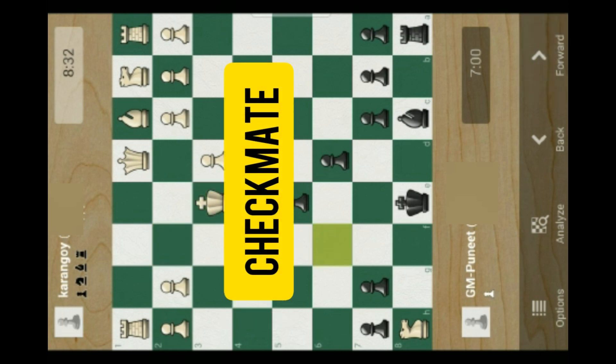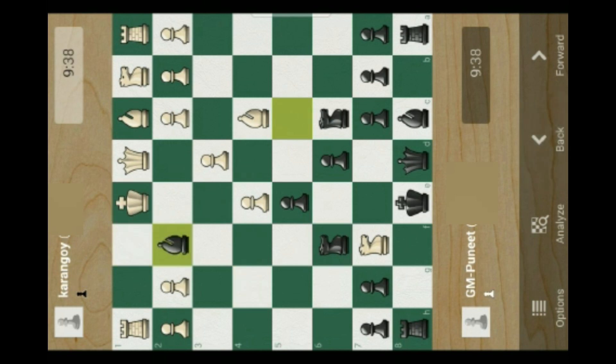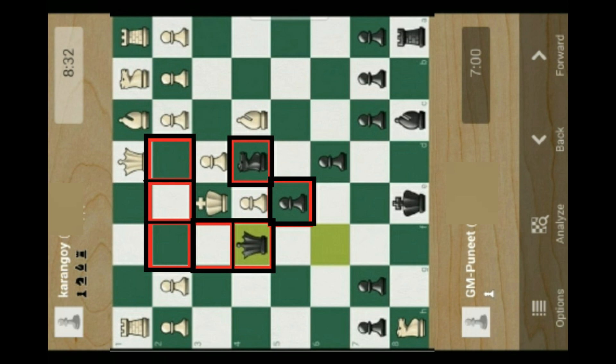It is checkmate — my opponent can't go anywhere. I perform a checkmate and win the game. The key tactic: don't save your queen, but perform a check for your opponent and after some moves, deliver checkmate. If the opponent king wants to capture my queen at f4, he will be captured by my pawn at e5. And if he wants to capture my knight at d4, he will again be captured by my pawn at e5.